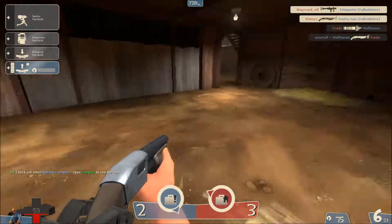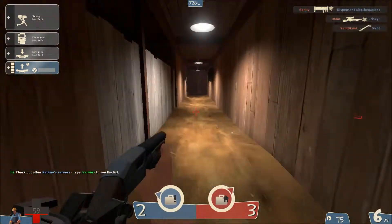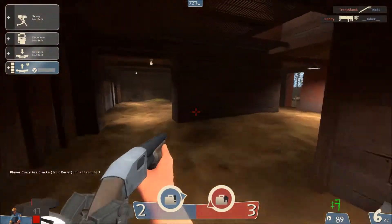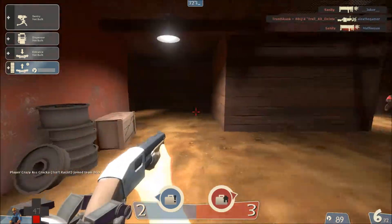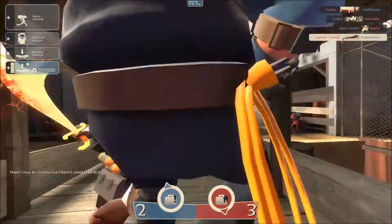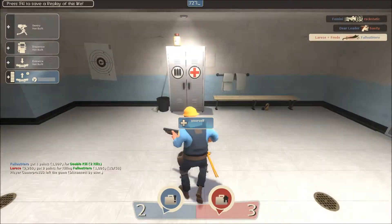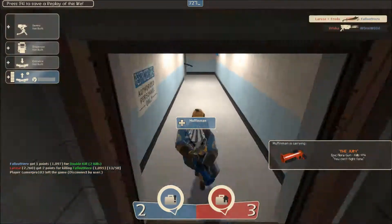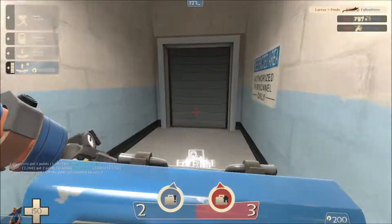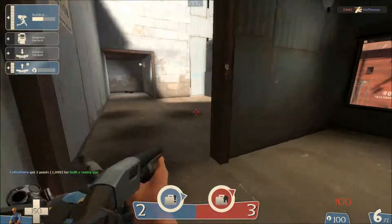That wasn't a soldier, that was a demo man. They have a huge sentry nest right there, so I'm kind of trapped in their spawn. Let's just get out of here, drop a dispenser, something. Oh god, they had the intel — I didn't even notice. I'm gonna get so blamed for that. Oh, that's cool! That is a really cool idea for a degreaser flamethrower, and I'm pretty positive he had an extinguisher. He is that dedicated.